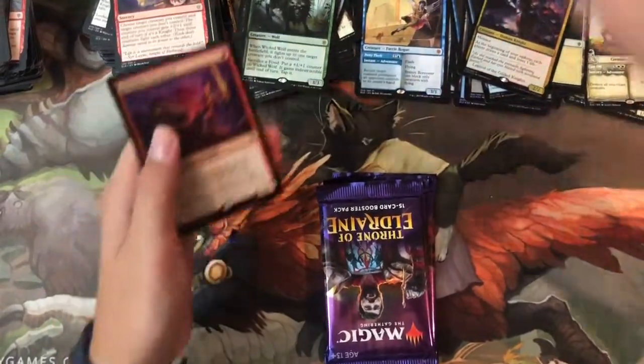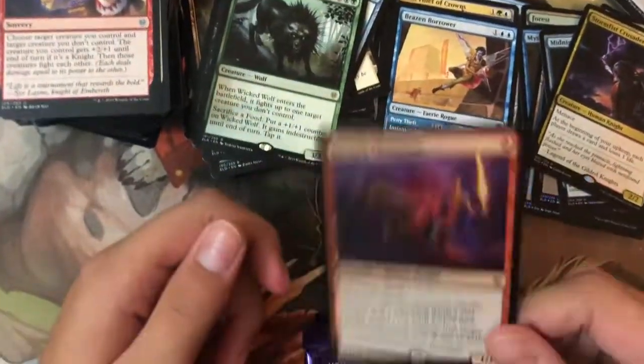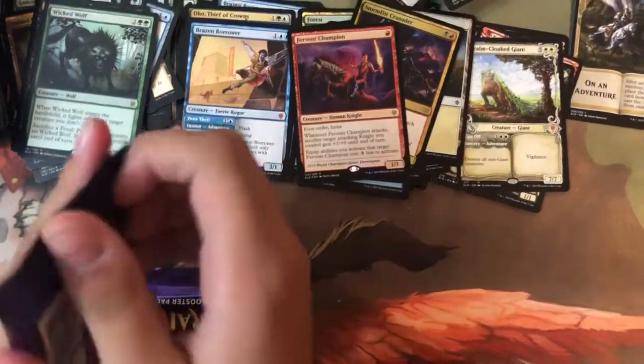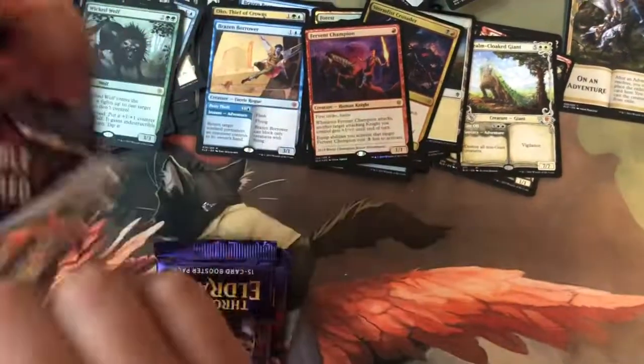The foil is Javier Dominguez — Fervent Champion in foil! Three Javier Dominguez cards in the prizes — none in the pre-release packs though.